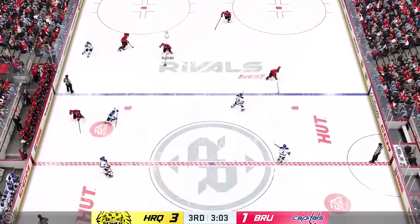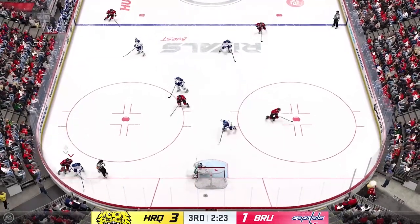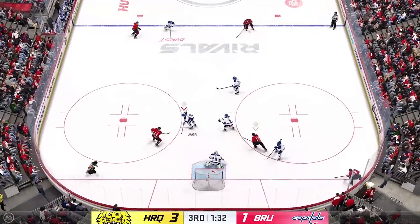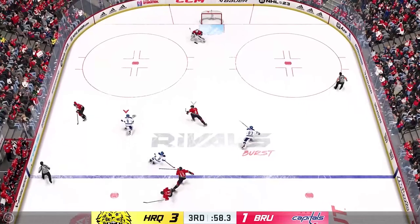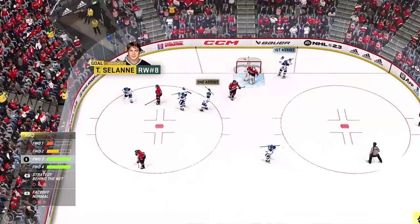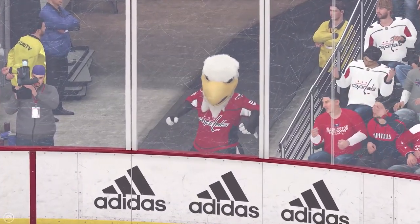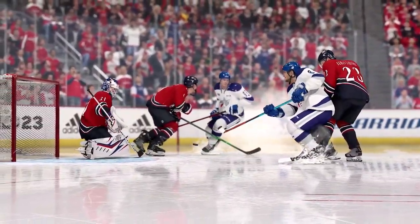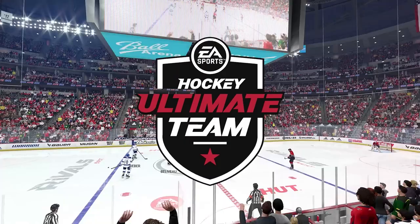Solani here — nice little move there. Back to Beagle, back to Solani, and there you go for the 4-1 lead. Nothing too spectacular, but again — it's the quick passes. That's actually what I really like doing. It's the quick passes that are very effective and can really help you out and give you a great opportunity to be successful in this game. That's why I'm trying to help you guys out a little bit. I really haven't done a gameplay video in a while, and I can do more if you guys want.